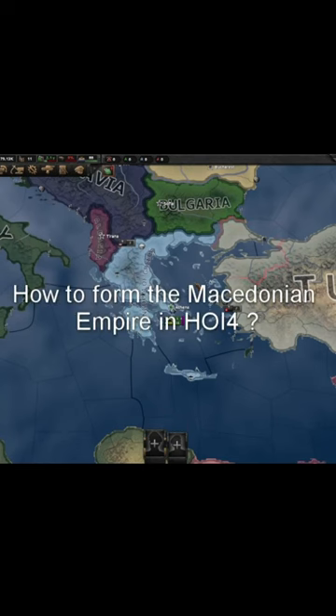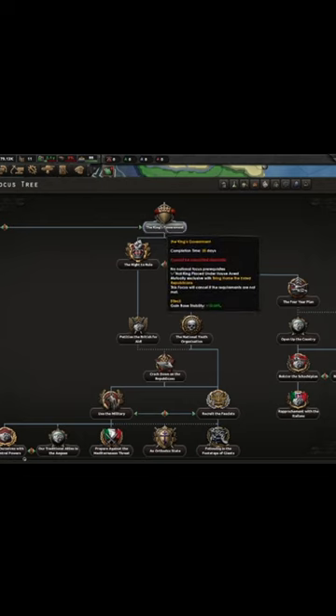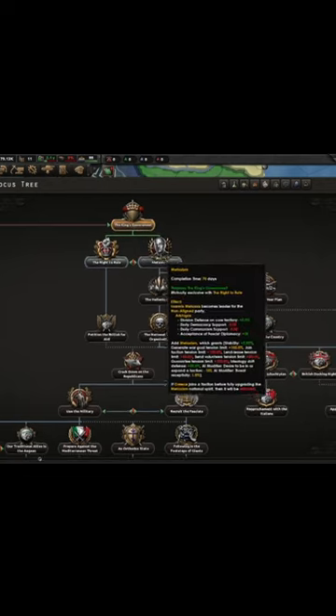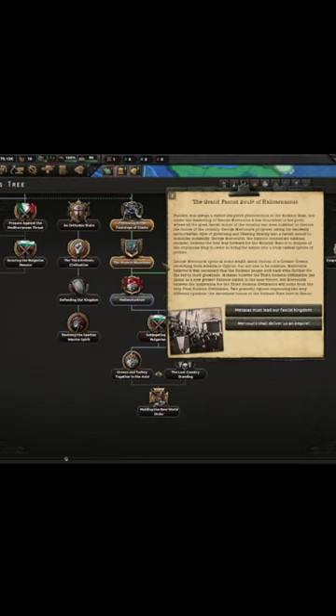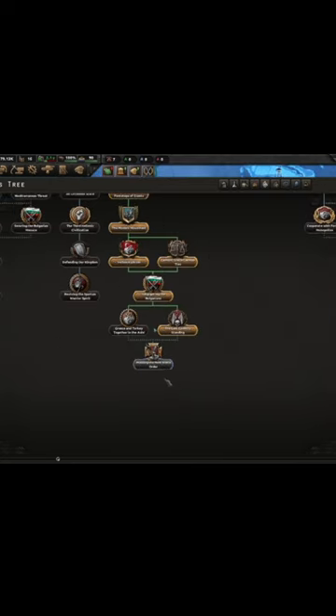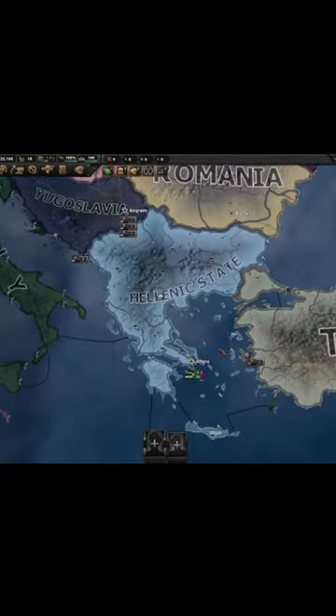To form the Macedonian Empire in Hearts of Iron 4, you will have to do the focus 'The King's Government.' The easiest way is to go with Metaxism and recruit the fascists. Then you will have to do the focus 'The Modern Movement,' pick the second option, and then go down to 'Molding the New World Order.' Only then will the decision to honor the legacy of the Argyads be available.